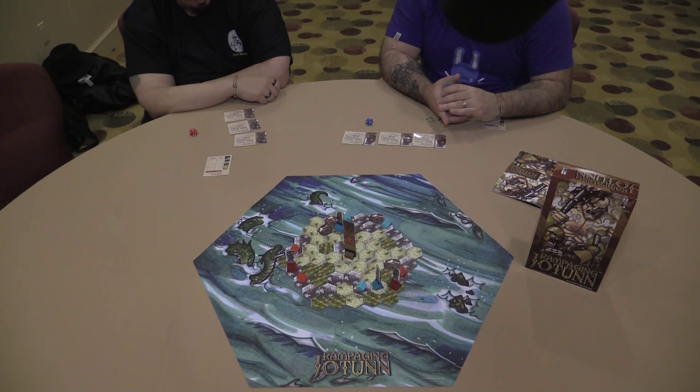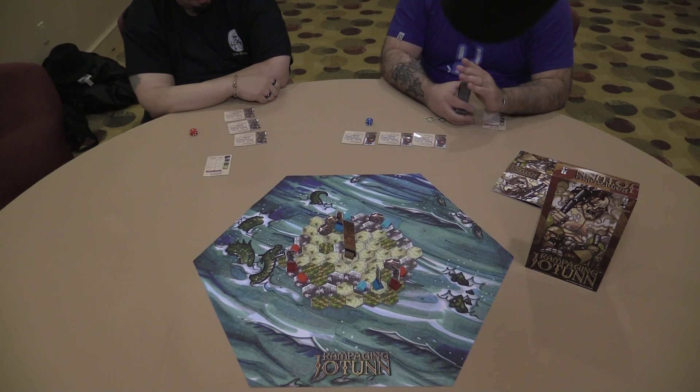Now, if the Jotun steps on your village, he returns to center and your village is destroyed. If he steps on one of your armies, he stops his turn — even if he has more movement points, he stops his turn right there to pick the goo out of his toes.